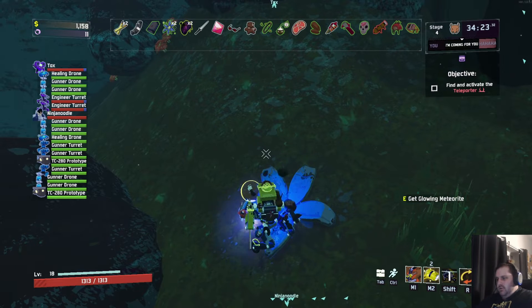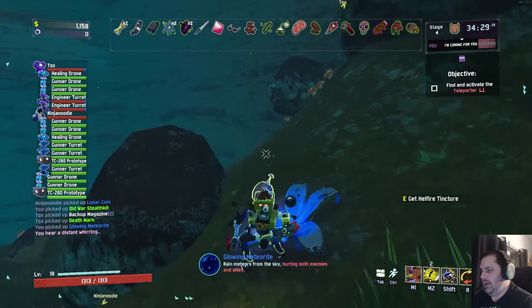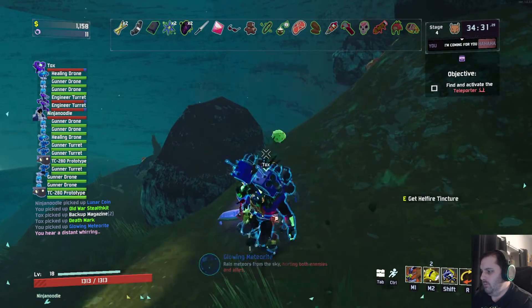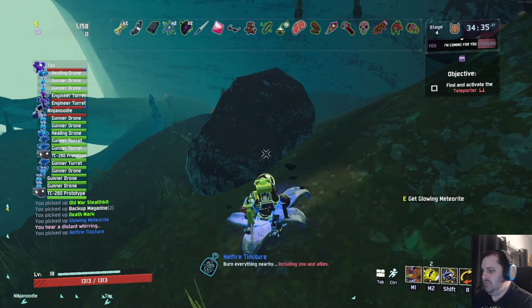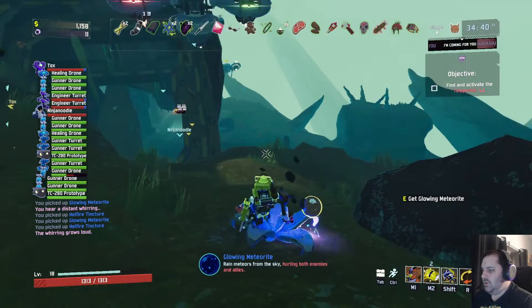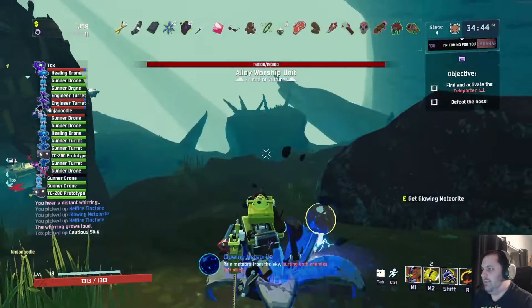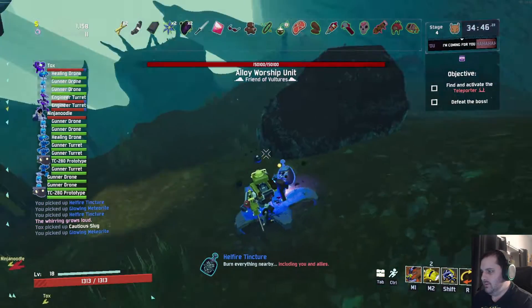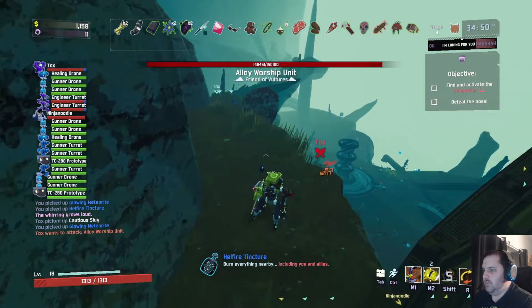Blowing meteorite. Oh, it's a Q item. I definitely want to replace that. Rain meteors from the sky hurting both allies and enemies. Yeah. Both of these are bad. So I have a Hellfire Tincture or glowing meteorite — both of them are bad. All right guys, the boss that drops red is up. I'm coming to you to fight him.